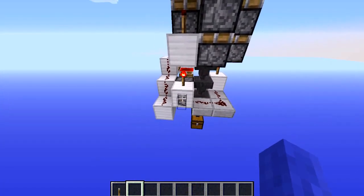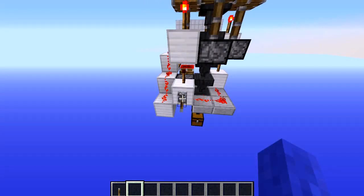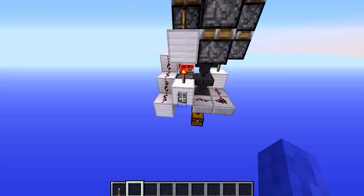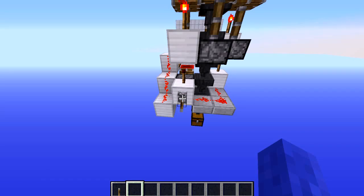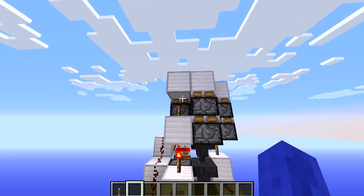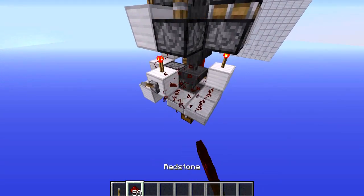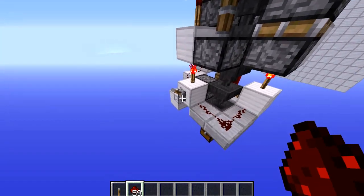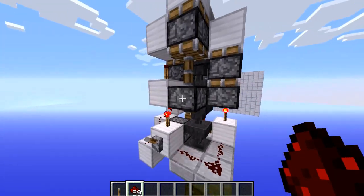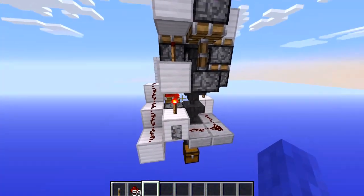If you want it to retract correctly, you need to give it two pulses. On the right you can see it's getting two pulses. If I turn it off, it's going to turn on for a split second again — just like you saw there. That's what you have to do to power these things. You also need a redstone line directly hooked up to the lever to update the piston so the double extender will work.